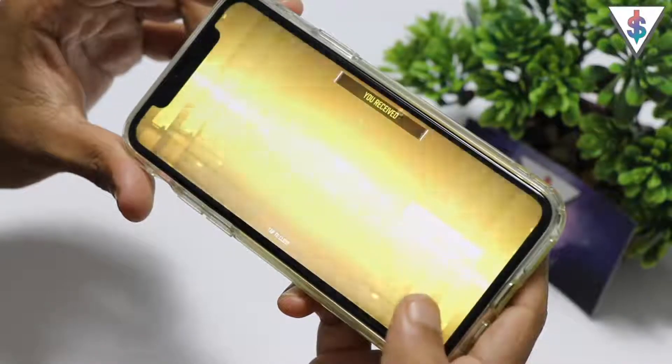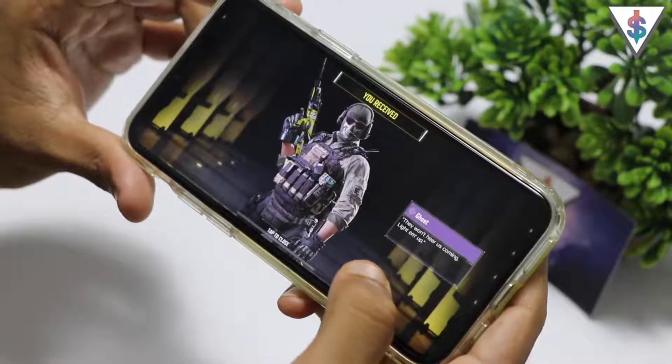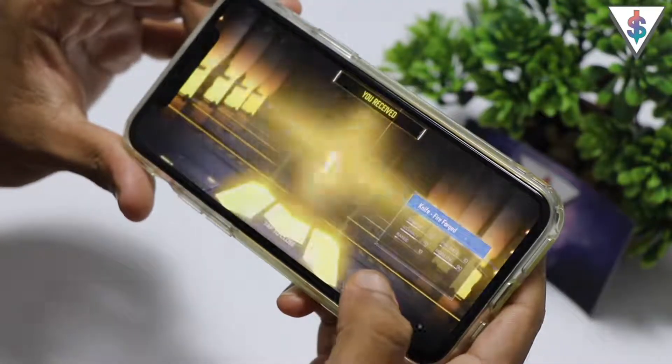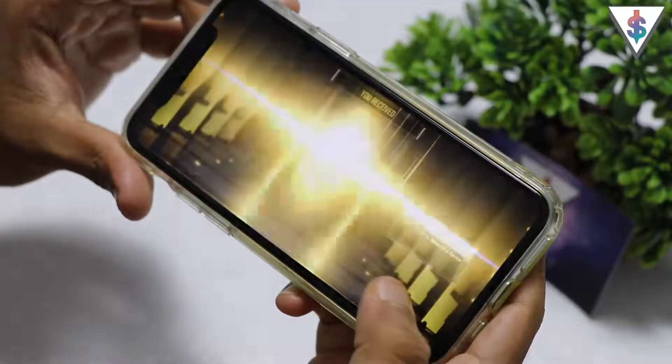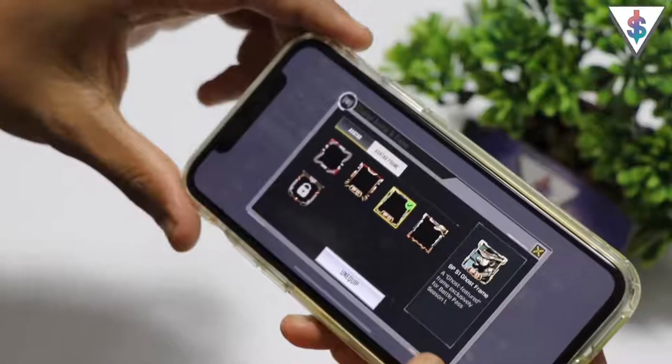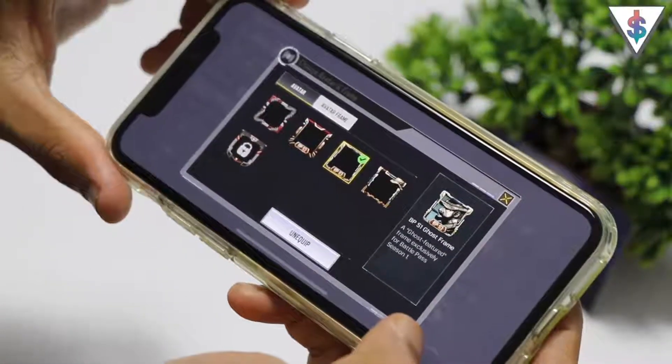The season 1 battle pass premium plus unlocks Ghost as well as some other awesome guns and skins, and it also upgrades your tier by 25 levels. It also unlocks a special season 1 battle pass avatar frame, which is super nice.